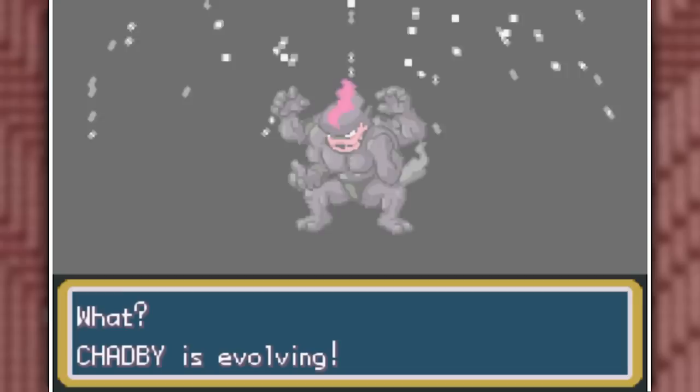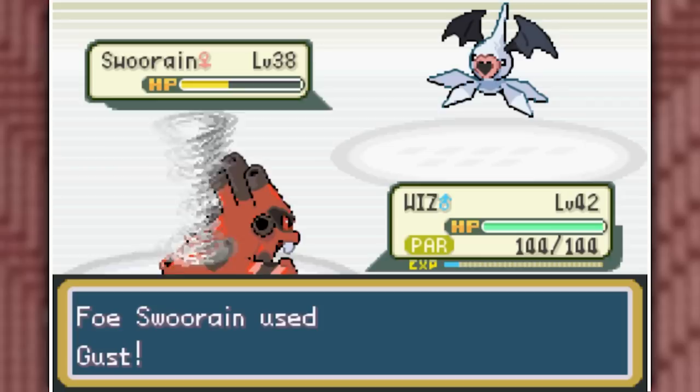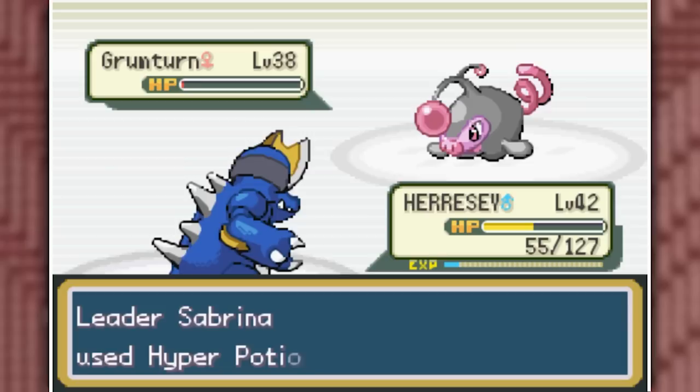With these buffs to the team, we march to Sabrina's Gym to grab our fifth Gym Badge — that's actually only our fourth. She leads off with a Swoo Rain, so I Dark Pulse it twice with Wiz. We did get paralyzed, though I have no idea how that's possible since we're an Electric-type. I decide not to swap against Espton, take a Psychic that does a lot of damage but doesn't kill, and Dark Pulse overpowers it.